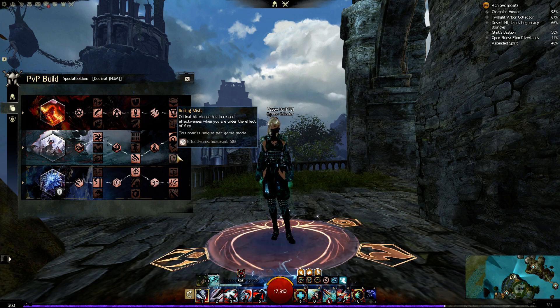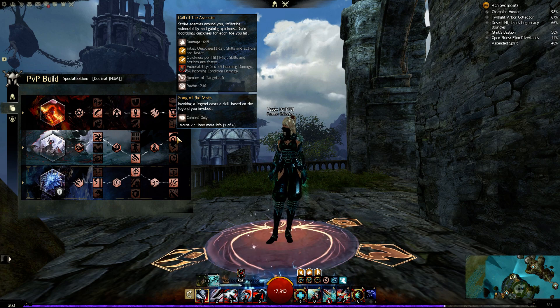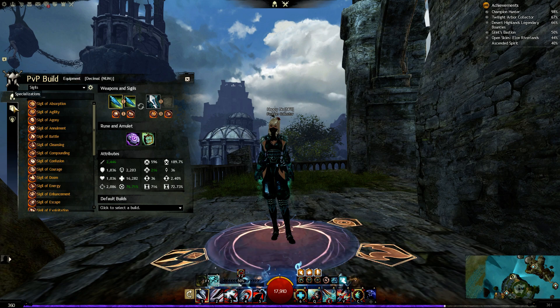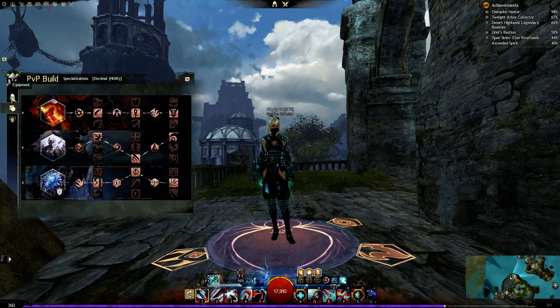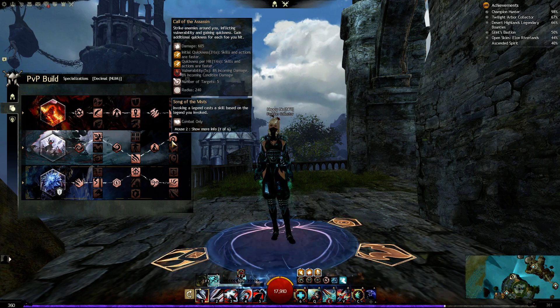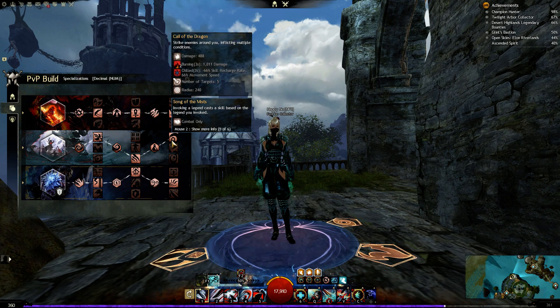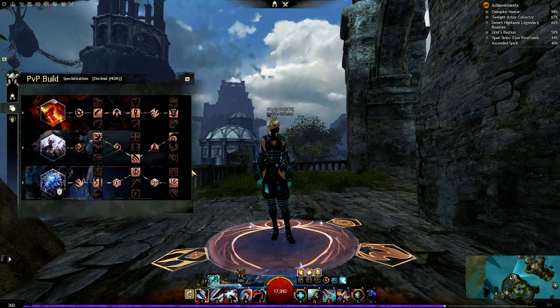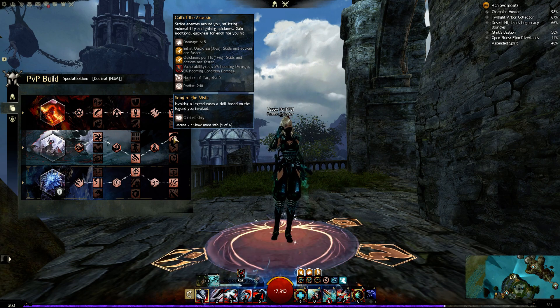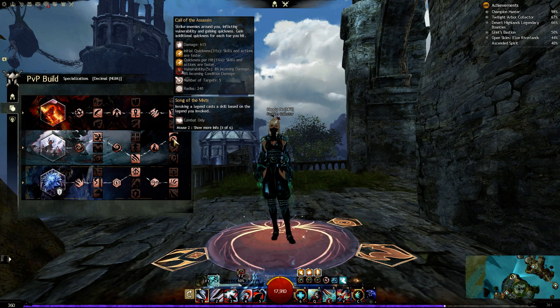Roiling Mists gives a 10% higher crit chance but the benefits of Call of the Assassin are much stronger. With 76% crit chance already, going to 86% doesn't add much. Call of the Assassin — or Song of the Mists in general — means every time you evoke the other legend, you gain an additional attack. On the Assassin stance this applies damage to enemy players and grants three-and-a-half seconds of quickness, plus for each target hit you gain almost two extra seconds of quickness.